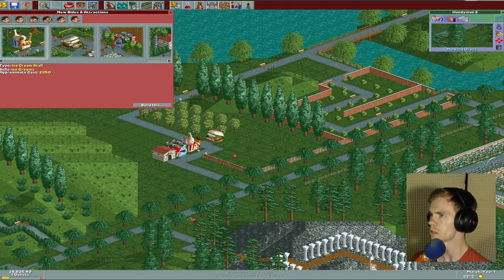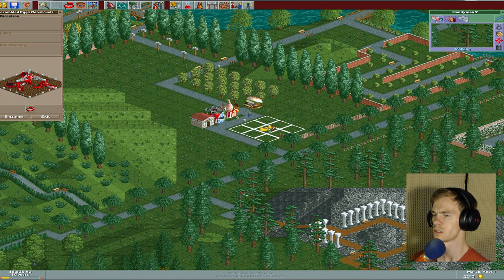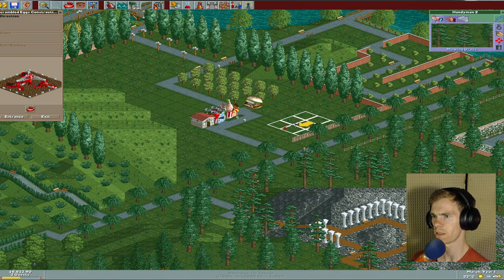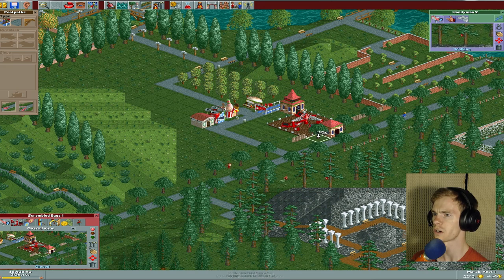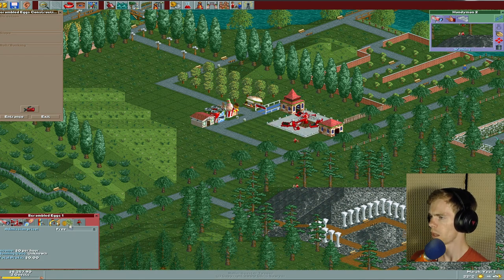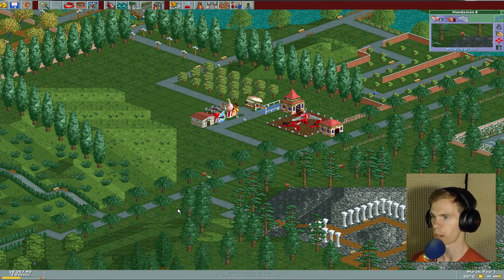Now what I need to do is build actual rides — something that they actually want to come and see. I need an entrance and exit. I'll do the entrance here and the exit there, because I want to have a little entrance area so they can get in line. Otherwise it'd be kind of dumb. Everything is mowed there. I need to get rid of this wall because that looks weird. We're going to make this one 50 cents to ride. It'll be cheaper to ride the rides than to get the food. That makes sense, in my opinion.